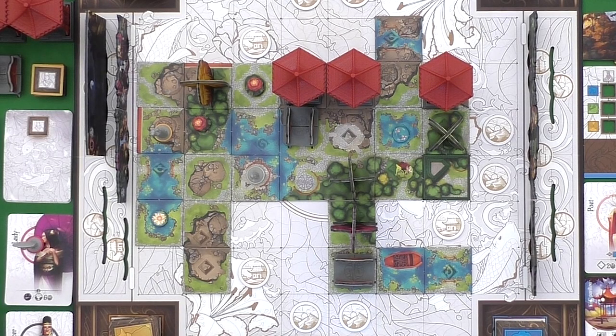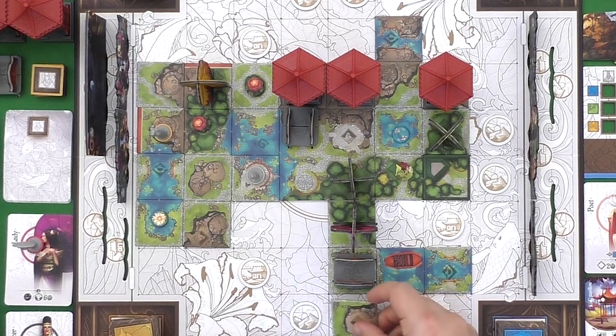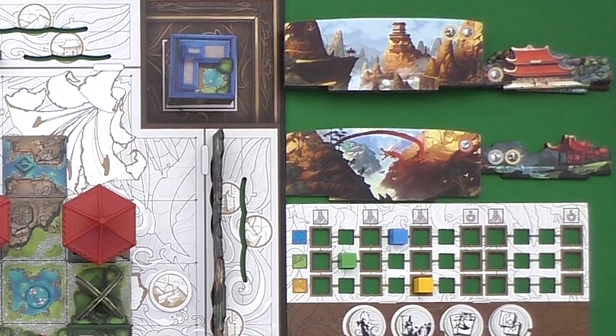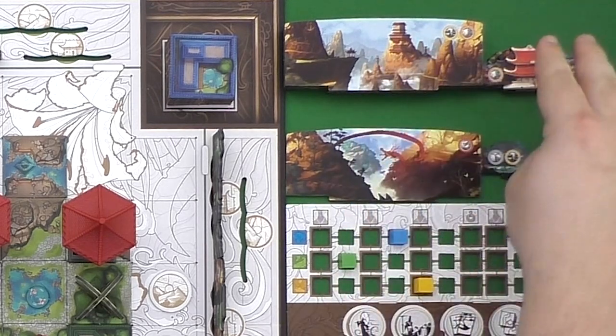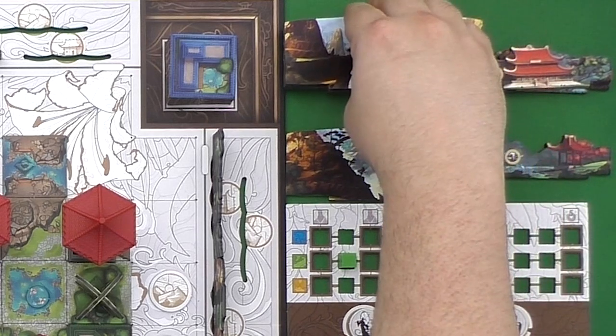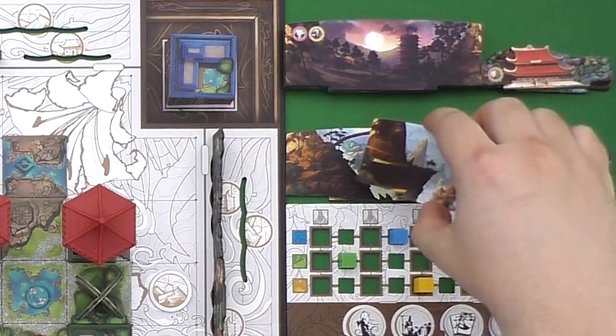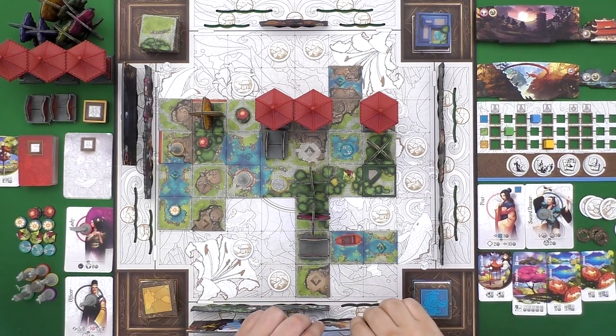You'll also notice that there are tokens on the board called landscape tokens. If you place a tile in a spot where one of those tokens is, you take that token for yourself. It's now in your personal possession and you get to place a landscape tile from the side of the board — it could be a large or a small one depending on the token you took. You'll have to match the symbols, but there will always be two for you to choose from. You take the one you want and place it into any of the available slots on the outside edges of the board.